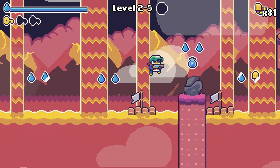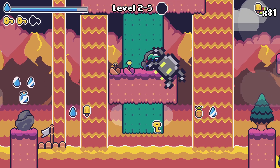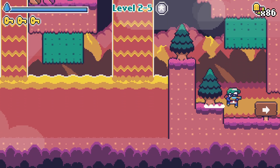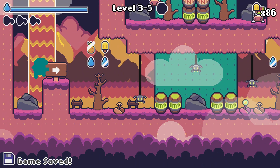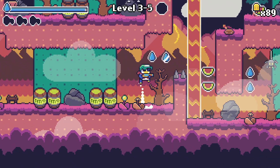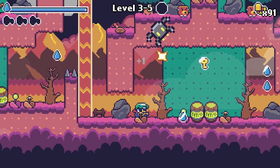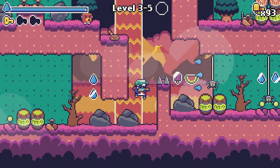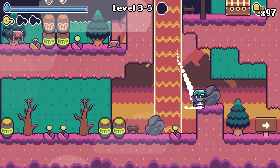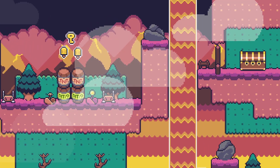Oh no — this is the insta-death water, right? I think we're going to have some deaths in this world. We're just going to land in lava at some point. I can't make that jump. What are these guys? Are they just an upgraded version of the previous ones?